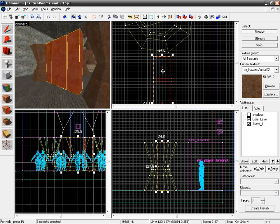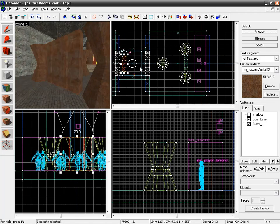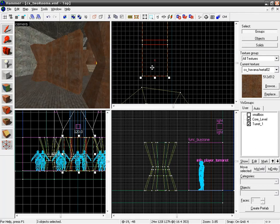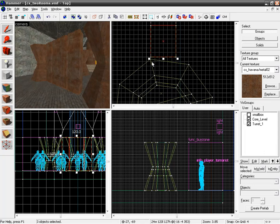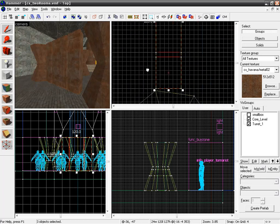We'll select our three walls, then quickly clone by holding Shift as we drag. Now just drag it over and zoom in to place this set right where we placed the other one. It actually might be a slightly better position than last time — gives a little more space on the other side of the turrets.